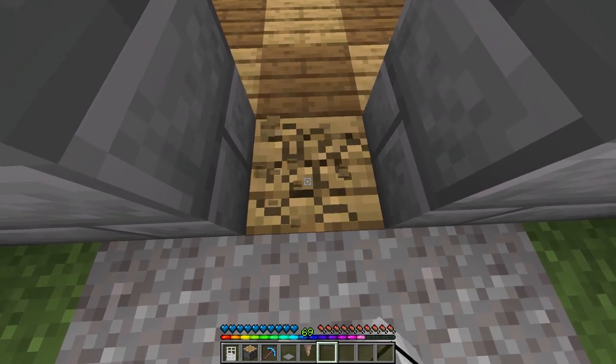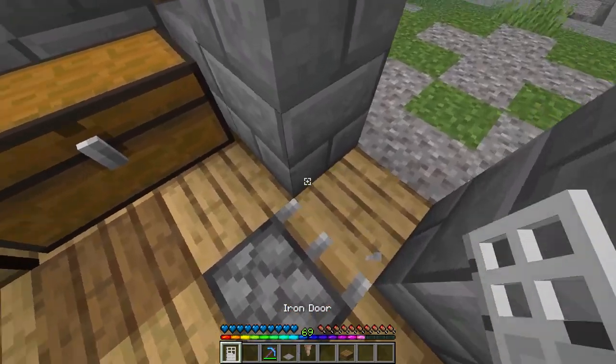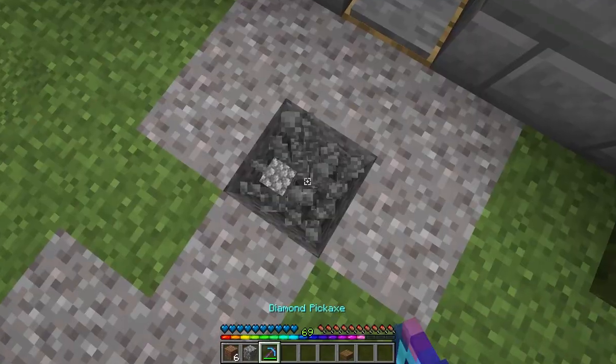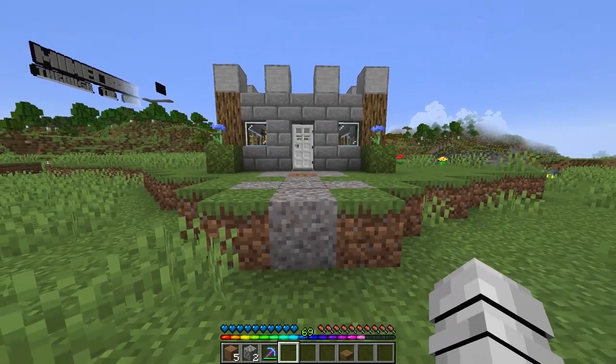Start by breaking the block right where your entrance to your enemy's base is. Then place a piston right behind the block that you broke. Next, place the iron door on the front side of the piston to keep it hidden. Finally, replace the block in front of the piston and add a pressure plate on top of it. Make sure that there aren't a lot of blocks in front of that entrance to your enemy's base, since too many blocks could cause the piston not to move.